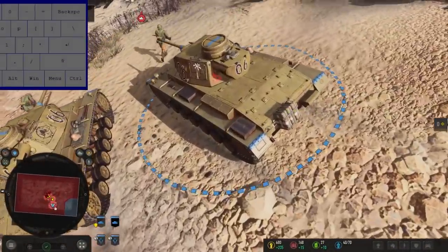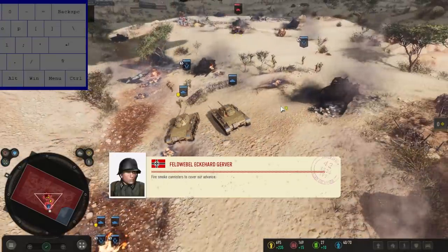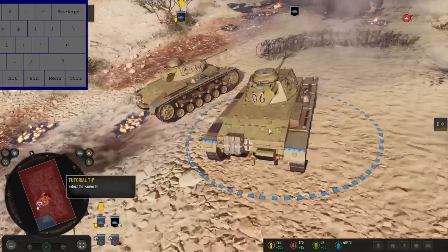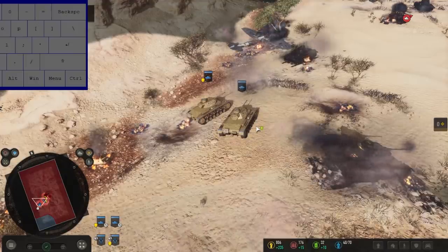We'll finish on a small one: if you zoom in and change camera angles in CoH3 and then try to reset the camera angle with a quick double backspace, the second backspace doesn't register. You have to wait until the camera has finished zooming out before the second backspace will register.